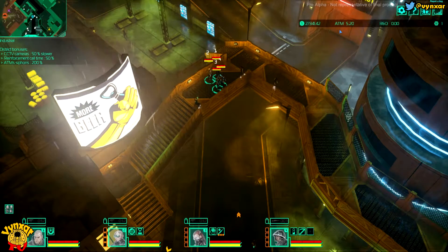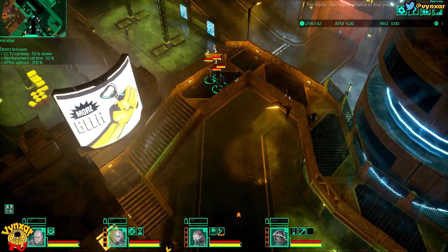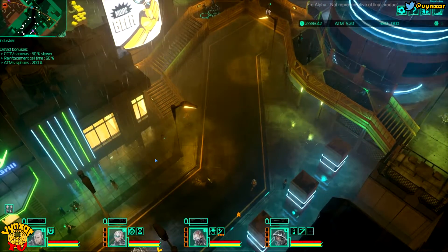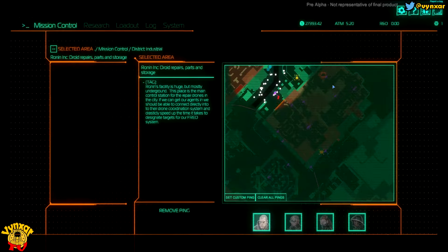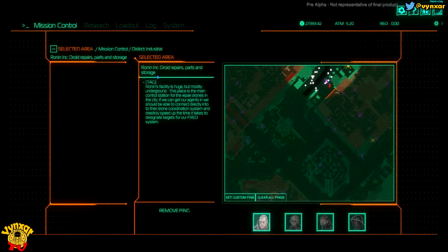Hey guys, I'm Vincent and today we're going to play Satellite Train, a game by Favla Studio. In the last episode, we were able to disable the CCTV. In this one, we're going to go for the Ronin Inc. Factory, which is not that far. This was the CCTV Center. We have just a few roads across and we'll be able to access this droid repair part and storage. It's going to allow us to drastically speed up the time it takes to designate targets. I'm not exactly sure what it's going to do, but we'll see.